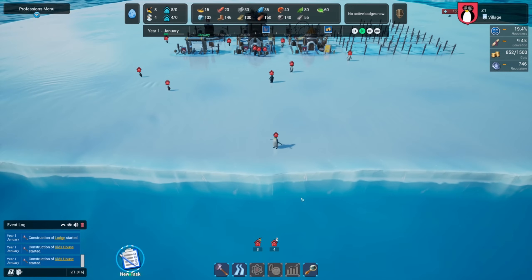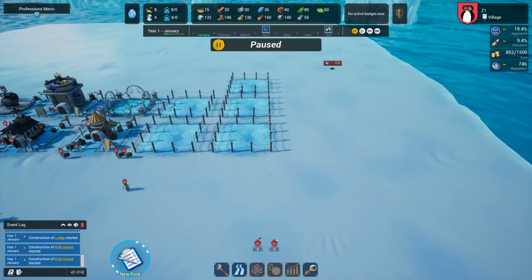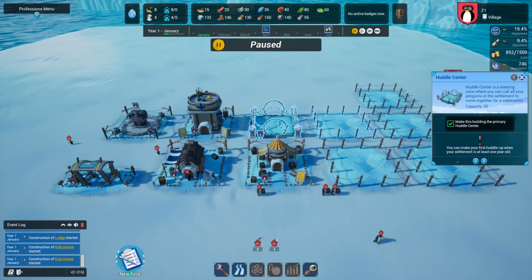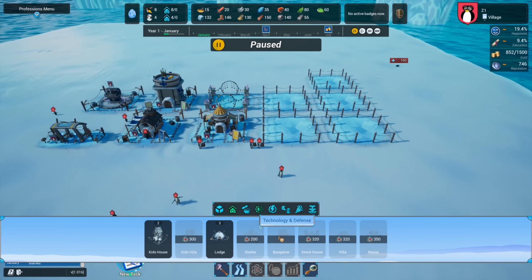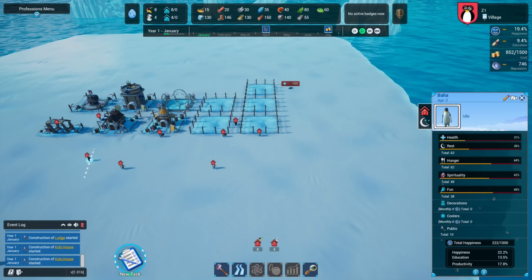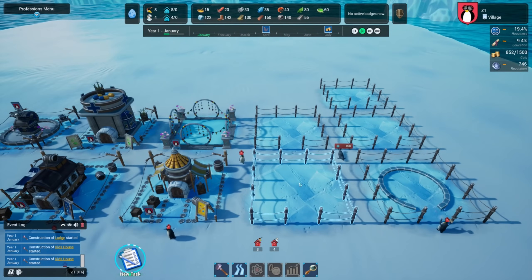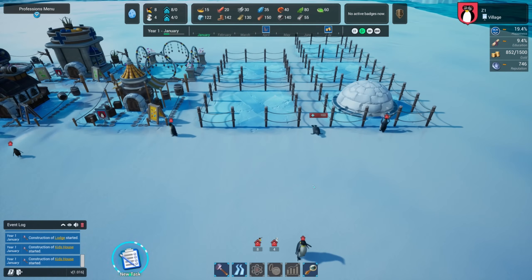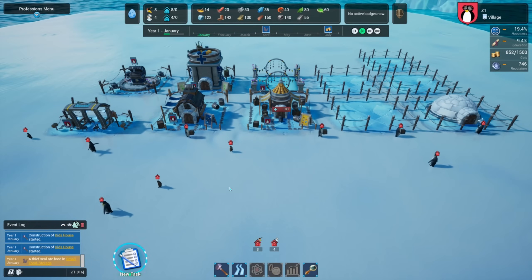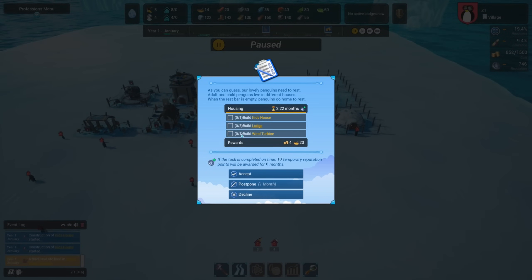We'll let this start - I might have done too much to begin with. Stay out of the water - there's killer whales in there! There's a seal already attacking! We have warehouse, kids' house, treasury, pharmacy, huddle center - but I don't have any defense up right now. This seal is going to try to steal food and nobody's going to defend it - nothing at all. It just went in there and stole food.